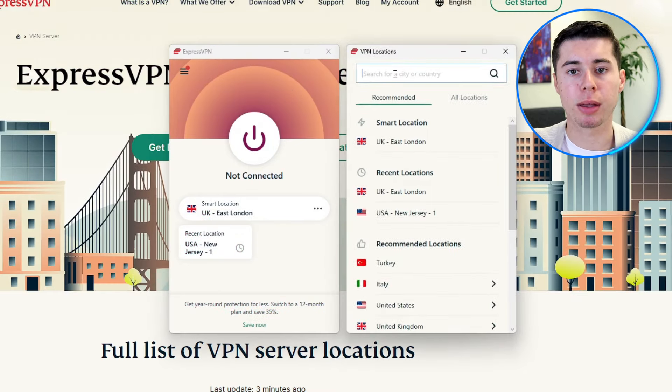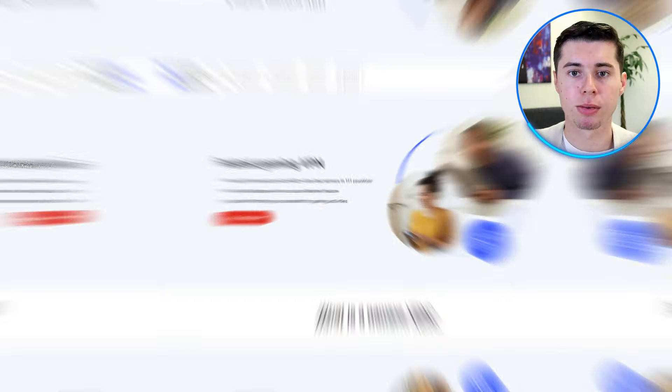To sum it up: if you're looking for the best VPN in overall aspects, go with ExpressVPN — it's the quickest, most reliable, and most consistent with the largest number of country coverage. If you're looking for a well-rounded option that offers bonus features like a threat protection feature that acts like an antivirus, at a reasonable price while maintaining high levels of security and performance, I recommend NordVPN.